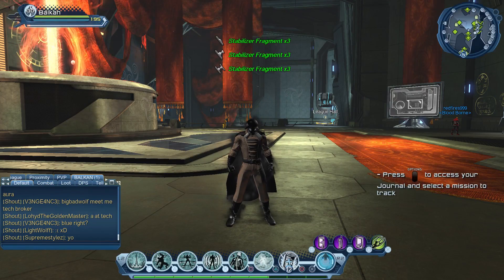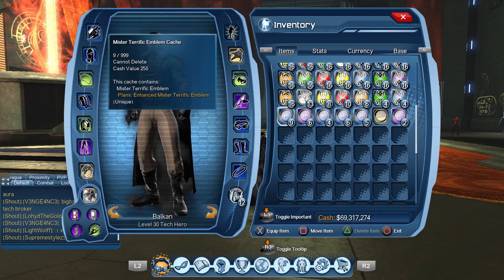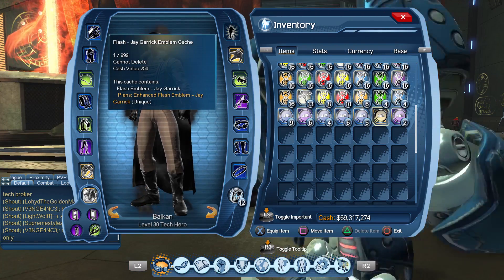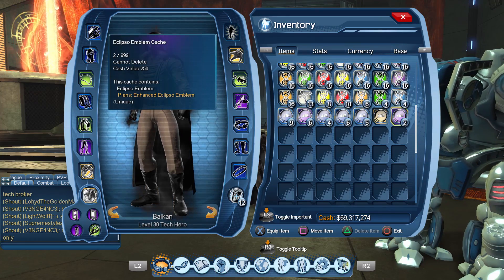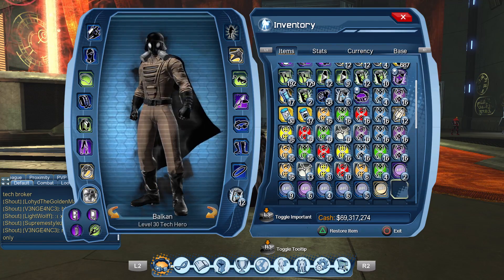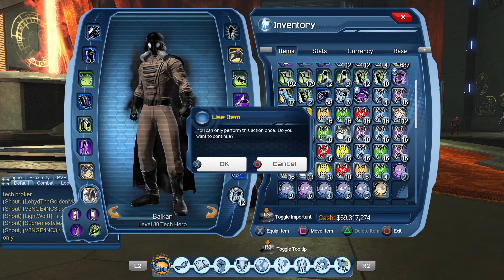Okay, so nothing bad - we got Liberty, Dr. Midnight, Atom Smasher, Hourman, Flash, Jay Garrick, Eclipse. All right, this one is done. Now let's make some space here - I hate when something comes in like this. Anyway, let's open the Midnight Gear capsule.